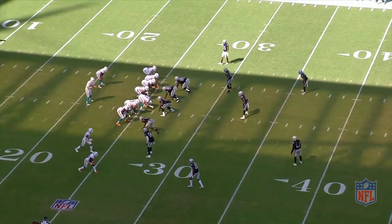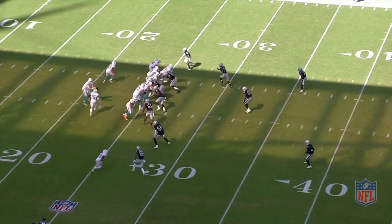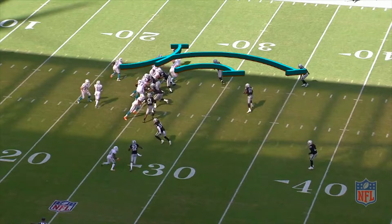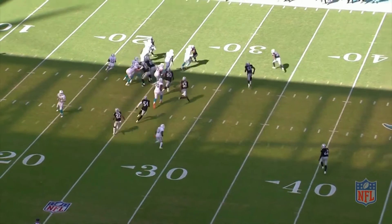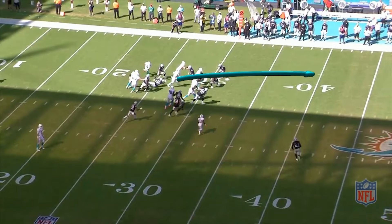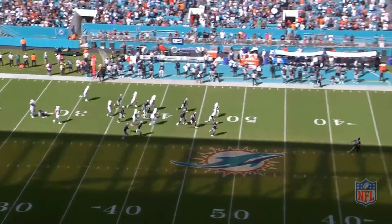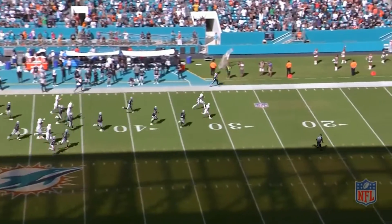If the fly sweep worked in the third quarter for the Dolphins, why not try it in the fourth quarter? How about giving it to Albert Wilson this time? The same play going to the left, and the Dolphins do another good job of picking off Raiders down the field, including Frank Gore on the strong safety. Albert Wilson gets the alley, and once he hits the alley — the moving sidewalk — the only person that can catch him is his fly sweep partner in crime, Jakeem Grant.